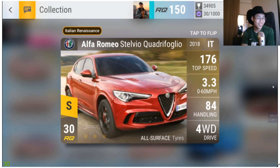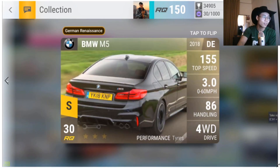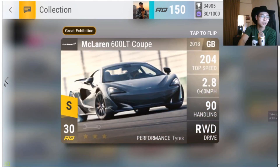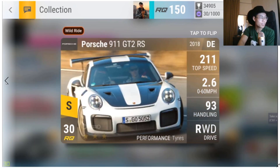Amazing legendaries honestly. This pack has one of the strongest all-surface-tire Italian cars, some of the strongest twisty cars with the Lotus 311, the strongest medium ground clearance cars with the M5 Competition Delimited, and the 600LT Coupe looks amazing. One of the strongest Porsches in the game too. The legendary haul in this pack is just absolutely amazing. Overall verdict: it's a decent pack — high risk, high reward, which is how most packs in Top Drives should be.